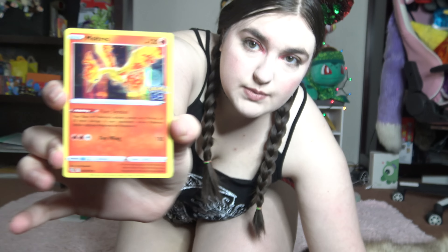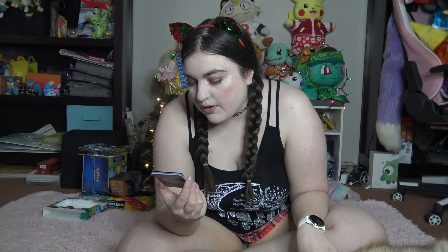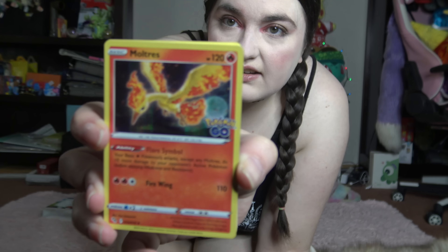And then we have a Hollow Moltres. This is special — this Pokemon is legendary. It has 120 health and is a basic Pokemon, so it can't evolve into anything. It is the Flame Pokemon. It has an ability: Flare Symbol — your basic Fire Pokemon attacks, except for any Moltres, do 10 more damage to your opponent's active Pokemon before applying Weakness and Resistance. It takes 3 energy to do Fire Wing — two Fire Energy and one any energy — and that does 110 damage. This is a Hollow, so it's a rare card. Super duper exciting.